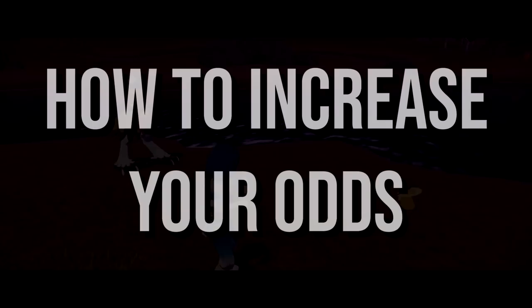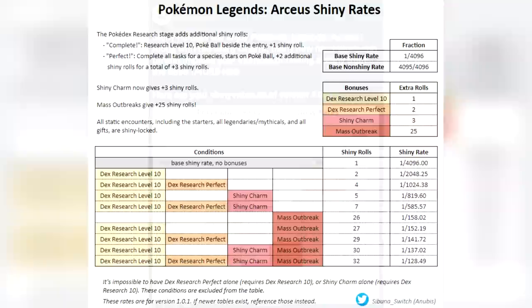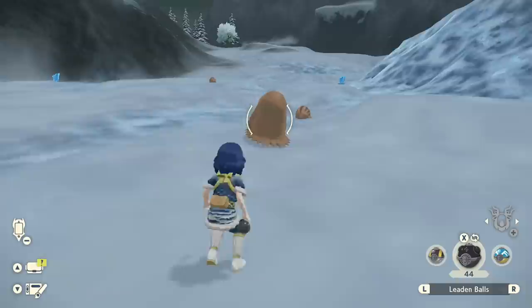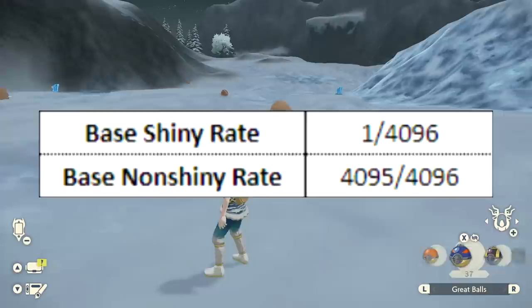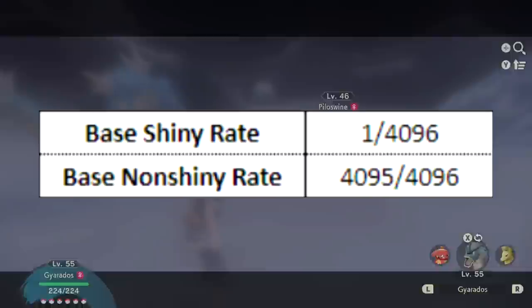First, the numbers. Thanks to SabunaSwitch on Twitter, we have an incredible spreadsheet explaining the exact numbers for shiny rolls and how to increase your odds. These are the chances you have upon seeing a Pokemon in the wild, and what happens when you fulfill the requirements to increase your odds. Starting with the base rate: if you are playing the game normally from the very beginning, when a Pokemon loads into your game it rolls its shiny chance. Your base rate with no modifications is one shiny roll — a 1 in 4096 chance to spawn a shiny.